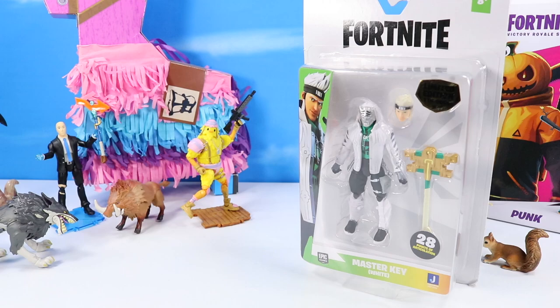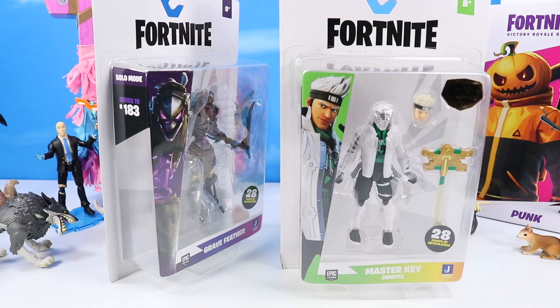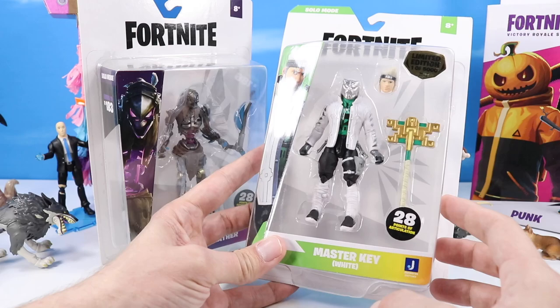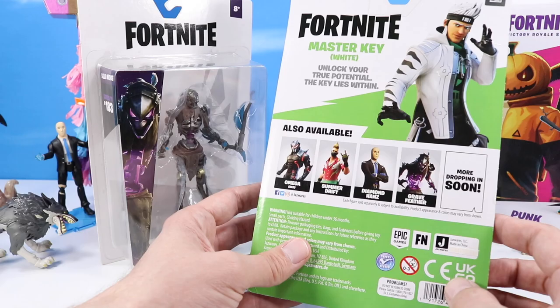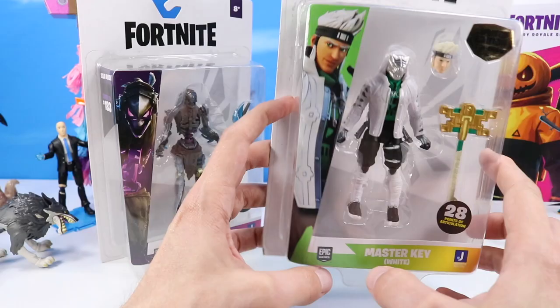I have two figures left from Series 19. This is Master Key White, and a holdover from Series 18 — maybe 183 — Grave Feather, which is actually Series 19. I don't think I ever saw a Series 20 figure. We started today with Series 21, so what happened to Series 20? But these two were the coolest in Series 19. Wait — Limited, one of 5,000? Why did I not notice this before? How did that happen? Master Key White is not going to be open today — this one is too much. It's probably worth hundreds of thousands of dollars. Let's check eBay — oh, maybe just $20, $5 shipping. I can't just open this after it's one of 5,000 figures.